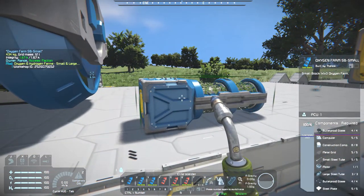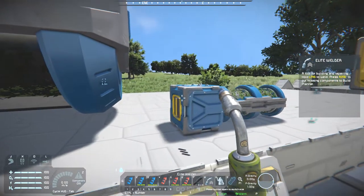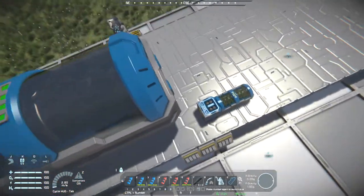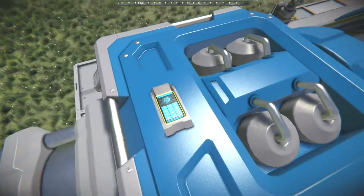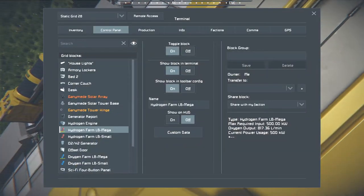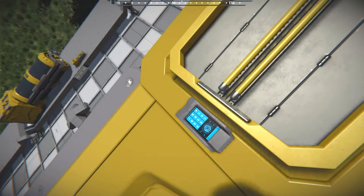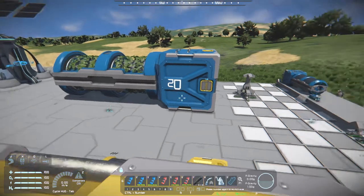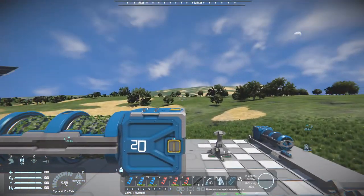Why do they have motors? Small steel tubes I can understand, but motors? Interesting. By the looks of it they've all reached maximum output - that's good. And as you can tell, they can be recoloured and re-textured, so maybe they can match whatever ship you're putting them on. That's a lot of gas.